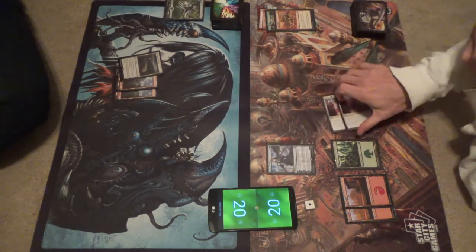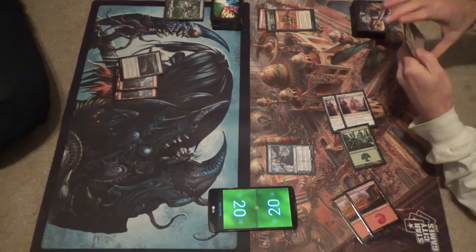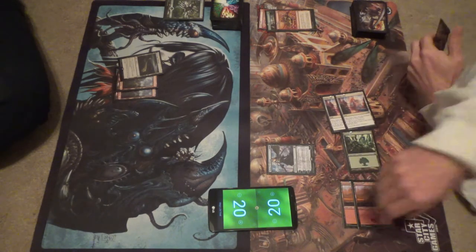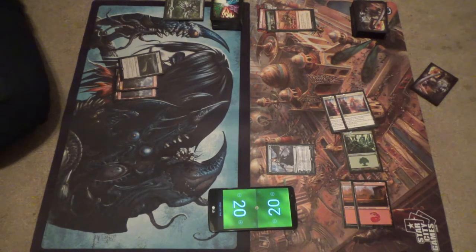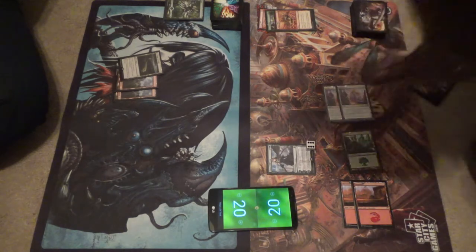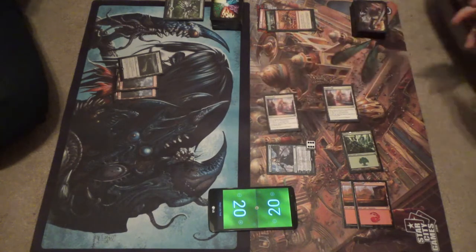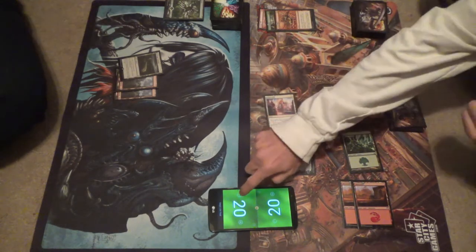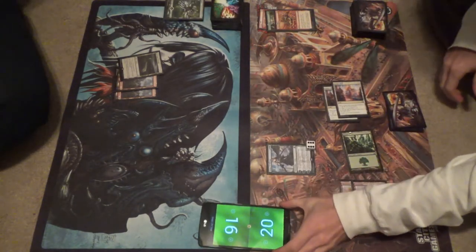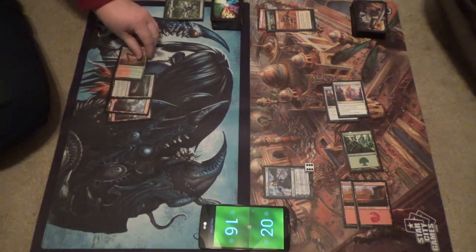Alright — Nyssa! There's our fair lady. We are going to plus the one I kicked away. We're going to roll it up to six, untap a land, and hit you for five. And then pass the turn. There we go. Go ahead.